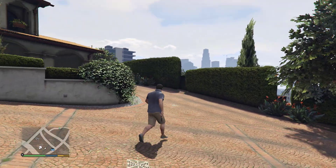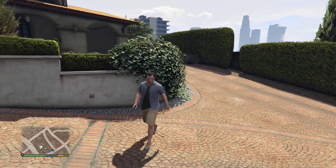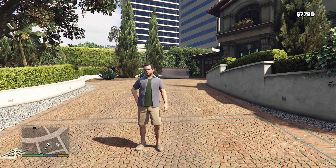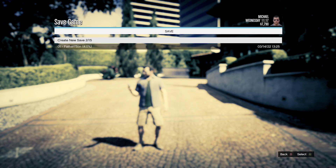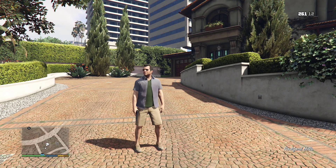Once you're in story mode, wait for whatever weather you want — sunlight, rain, fog, it doesn't matter. Wait it out, then open up your interaction menu or your phone and make a quick save. Make a new save right here — boom. Now you want to make your way to director mode.